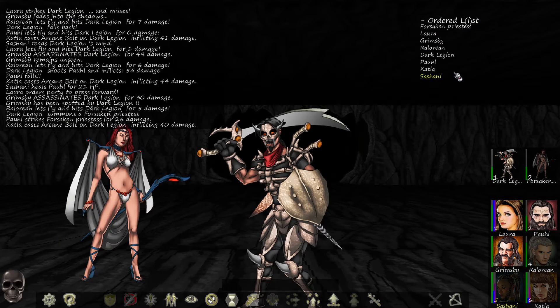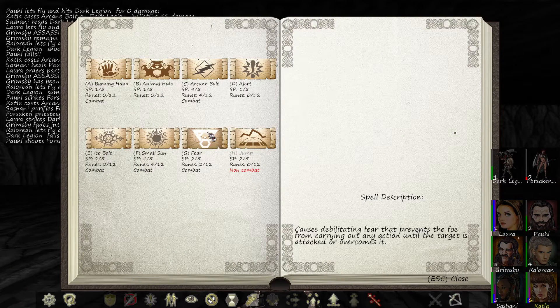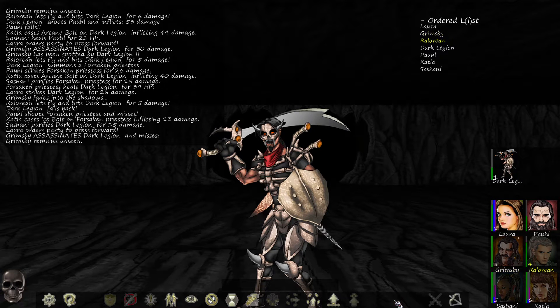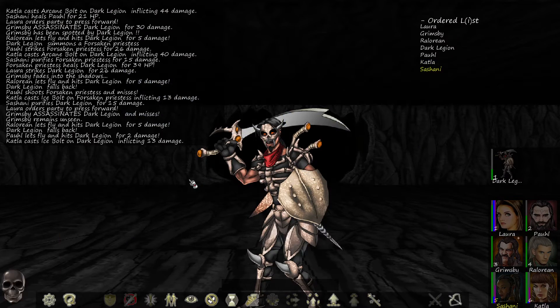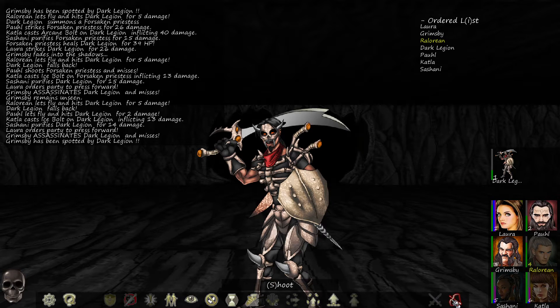I should read her mind — when does she go next? Let's go ahead and purify her — oh, heals legion for 39 HP. Fight, stealth, shoot. Dark legion falls back — shoot the forsaken priestess, ice bolt on the forsaken priestess. Purify — Laura press forward, Grimsby assassinate — missed, shoot, did five damage, fell back again. Shoot, ice bolt did 13. Purify did 13. Laura press forward, Grimsby assassinate — missed and spotted. Shoot — he's in the red.